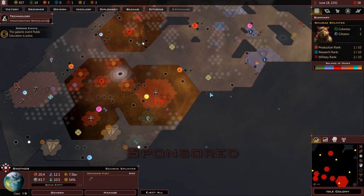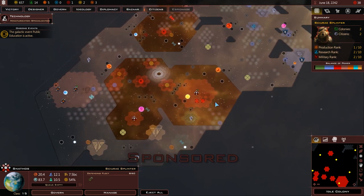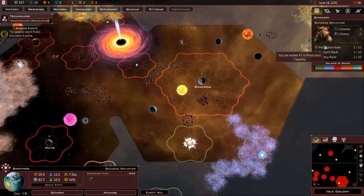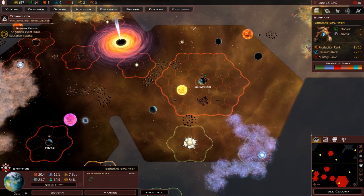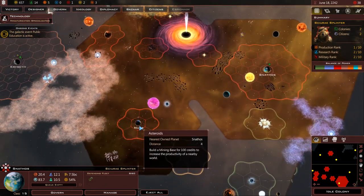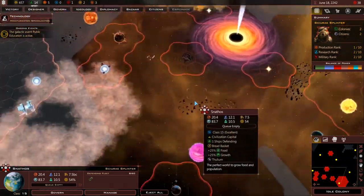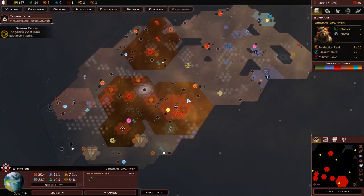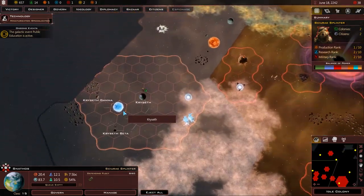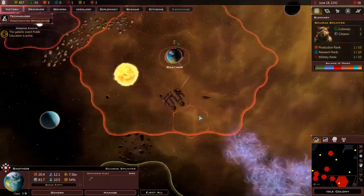Hello, I'm Entrelissima and welcome back to a sponsored Let's Play of Galactic Civilization 3 Crusade DLC. We are of course the Skiri Splinter, our race of malevolent galactic squirrels. We've got a nice colony here called Nuts, and our main home colony, Snathos. We've got some people nearby who we are looking forward to having a little bit of a tiff with - though that'll have to wait as we're still building up our forces.